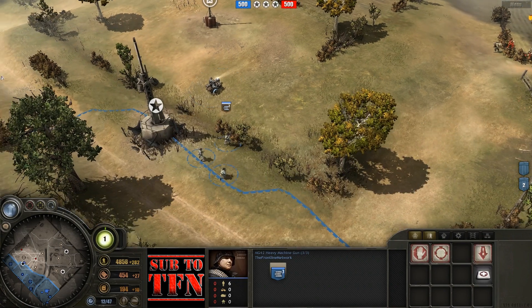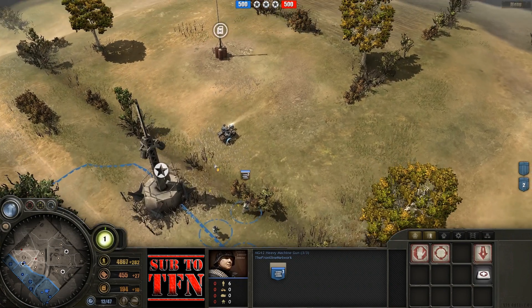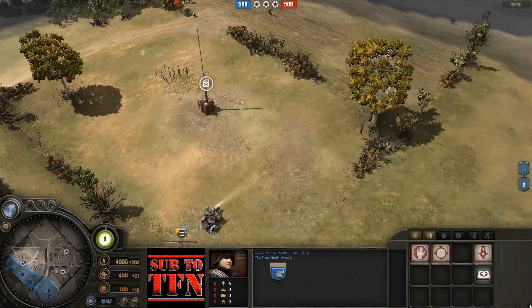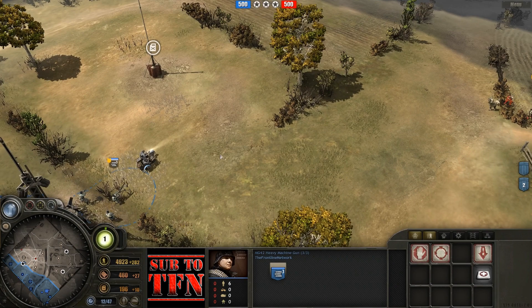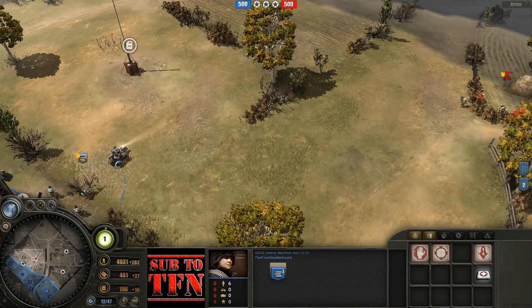I've got my MG here and I'm going to set it up in a fairly normal position at this VP, pointing up and covering the fuel. It's a fairly normal position — you see a lot of players when they go for the left side of Angerville set it up that way. We have a couple of rifles getting ready to flank, so let's see what happens if I don't push first.